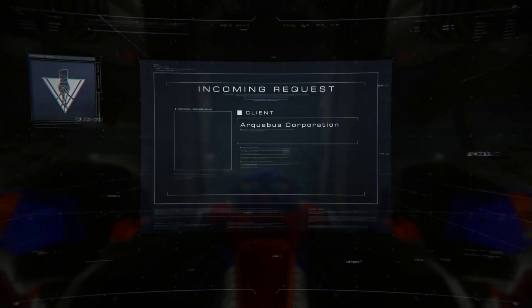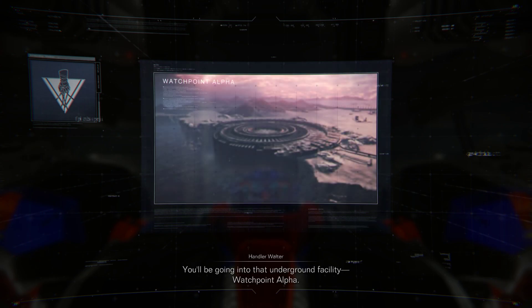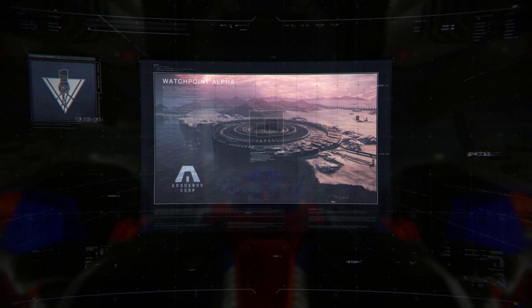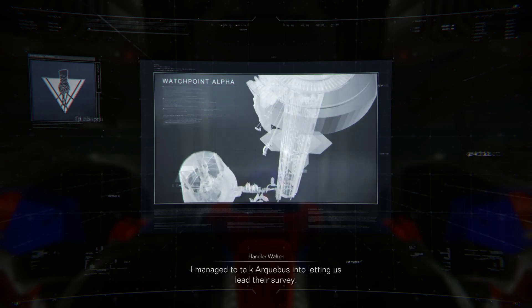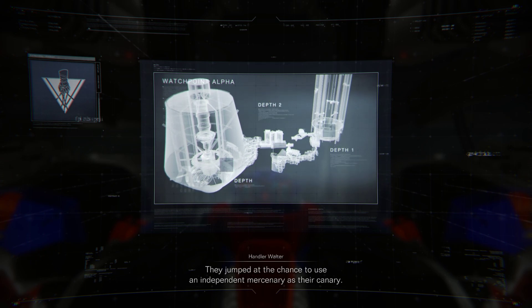Here's the job, 621. You'll be going into that underground facility, Watchpoint Alpha. I managed to talk Arquebus into letting us lead their survey. They jumped at the chance to use an independent mercenary as their canary.